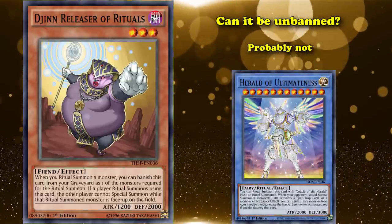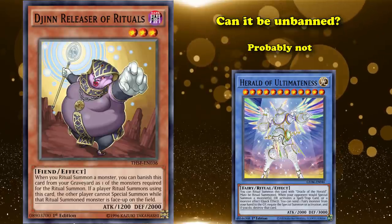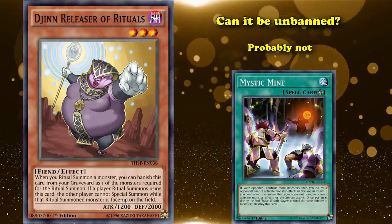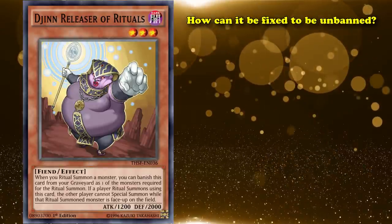One last thing that made Djinn Releaser of Rituals so strong was the fact that it applied its effect as a lingering effect, which can't be negated. So if your opponent had something like Dark Ruler No More or Forbidden Droplets to shut down all of your monster effects so they could summon, it actually would not negate the effect of Djinn Releaser of Rituals affecting one of your ritual monsters. The only way to stop it was to remove the monster from the field or flip it face down. So because a new ritual monster archetype was released that was actually good, they had to retroactively reconsider all the broken ritual support they'd released over the years, and Djinn Releaser of Rituals definitely got hit in that adjustment.